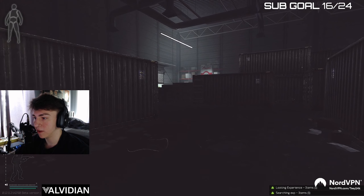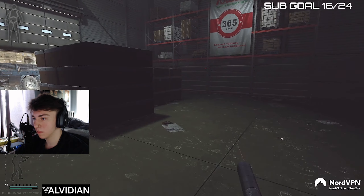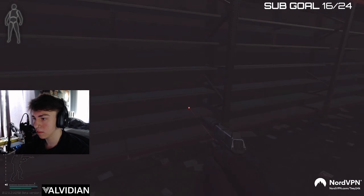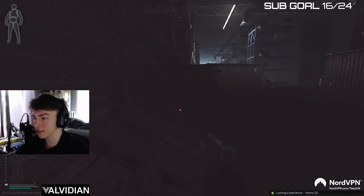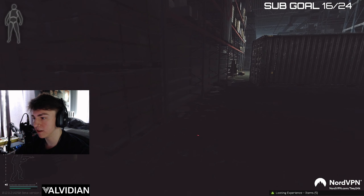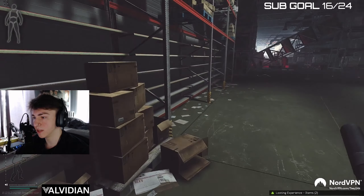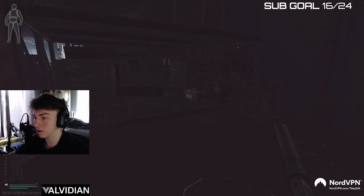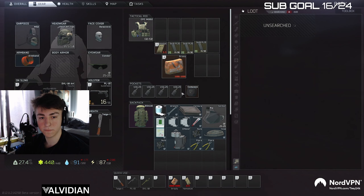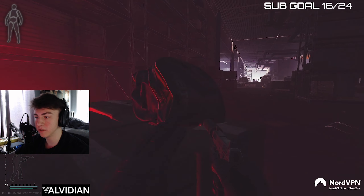That's good loot — we pick up all that stuff. Flyers are okay, though we'll end up dropping them if we find better. Toolset's pretty bad, not worth the time. There's a toolbox right here. Ultra is more about the PvP than the loot.